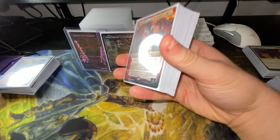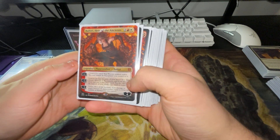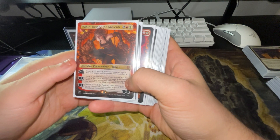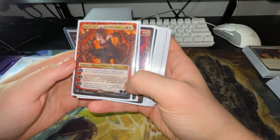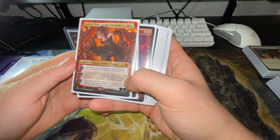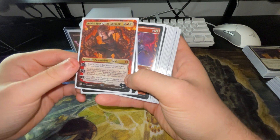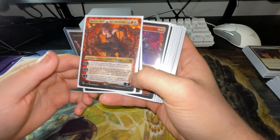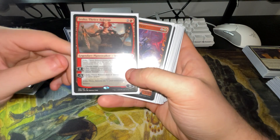We have 20 creatures and two Planeswalkers. For Planeswalkers we have Nahiri — you can create a white core creature with her, look at the top six cards of your library, reveal a warrior or equipment card and put it into your hand. And her minus three deals damage equal to twice the number of equipment you control to a creature or Planeswalker. That's crazy because there are 31 equipments in this deck.